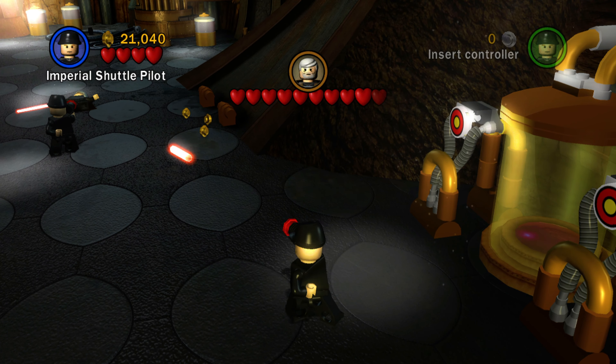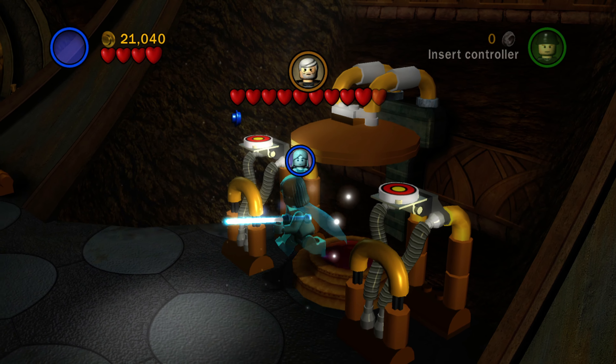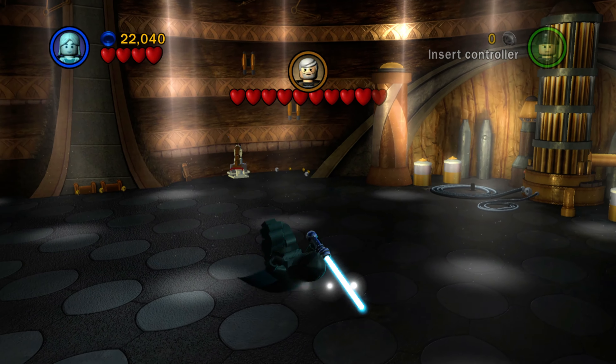Then the last minikit over here — just use a blaster character to shoot those two targets to open up this little Bacta tank. And that is going to be the 10th minikit. And that's going to be it for Count Dooku, another simple level to get all the minikits in.